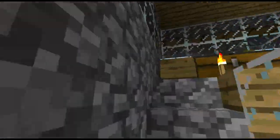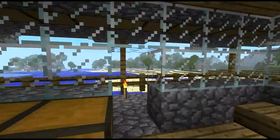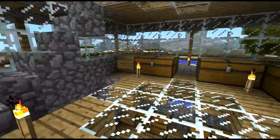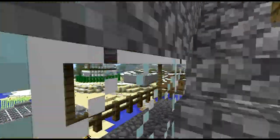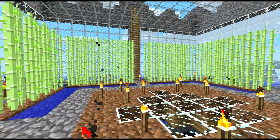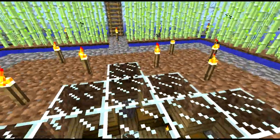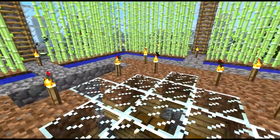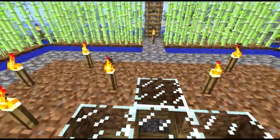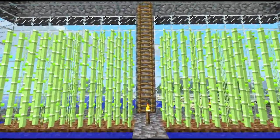Moving on upstairs to the third floor — more storage once again, and yet one more time the wraparound balcony. Heading on up to the fourth floor, we've got the reed farm, or rather the sugarcane farm I guess it's called now. I personally am not too crazy about seeing the dirt — perhaps he plans on putting a wheat farm here. But to me, dirt is not a building material unless you're going for grass.